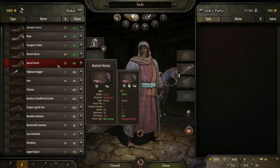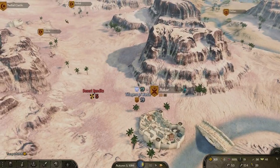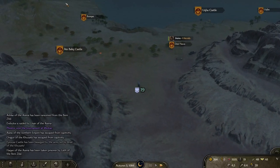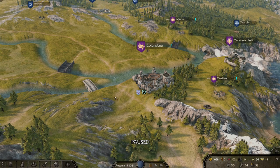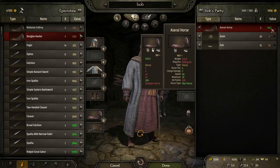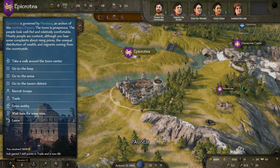Now this is where we can seriously start to make some big bucks. Let's grab a couple of Aserai horses, still get our mules and our sumpters, a bit of food, leave ourselves with enough money to get here and there - and now we're running a lot faster and we're about to make some crazy good trades. We purchased horses only a couple of days ago for 800 dinars and we can now sell them here for just under 2,000. That has just tripled our profits and got us seven points in trade for one very easy transaction.